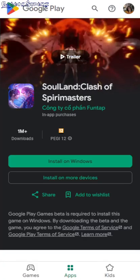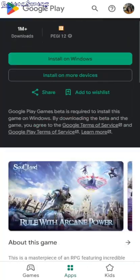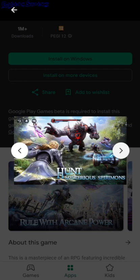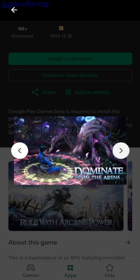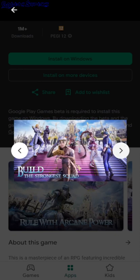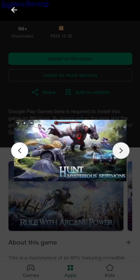Soul and Clash of Spirit Masters. So this is kind of like an RPG game, kind of gacha. You can summon your characters and hunt bosses, and it doesn't show the actual gameplay anywhere, just screenshots.